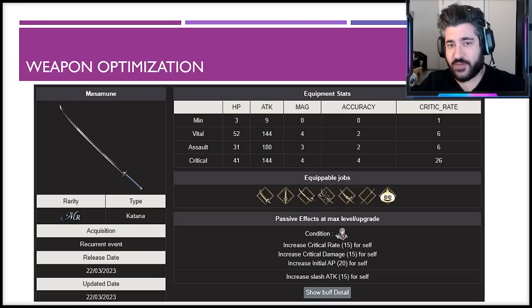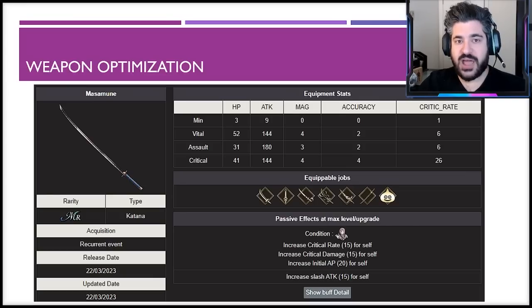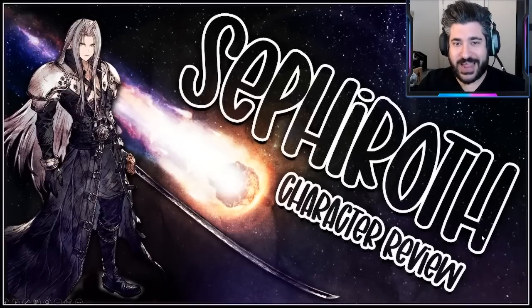For weapon optimization: the Mass Immune weapon is by far the best choice for him. There's a unique situation where O's Katana in the TMR slot could work if you need to prioritize certain equipment slots, but that's still not optimal most of the time. The Mass Immune weapon provides a critical rate of 15 and crit damage of 15, freeing trust stone slots for other attributes. The initial AP of 20 is critically important for spamming abilities with near full uptime for a long time. Slash attack 15 is also very nice. Build both the Assault and Critical versions — with 50 days to farm, there's no reason not to.